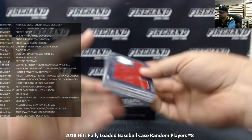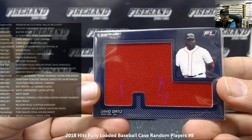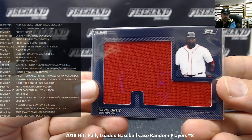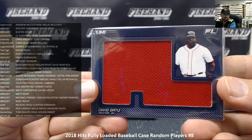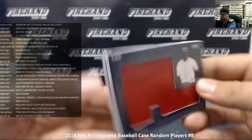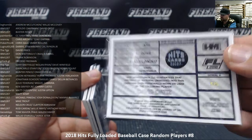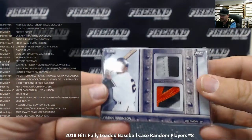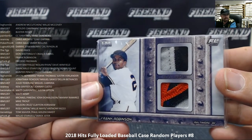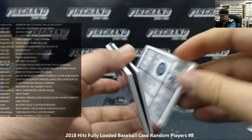First up, a jumbo jersey of David Ortiz. David Ortiz belongs to IBM 1207. Serial number on this one is 5 out of 5. Next up, we got a dual patch of Frank Robinson. Frank Robinson also belongs to IBM 1207. Serial number on the Frank Robinson is 1 out of 5.